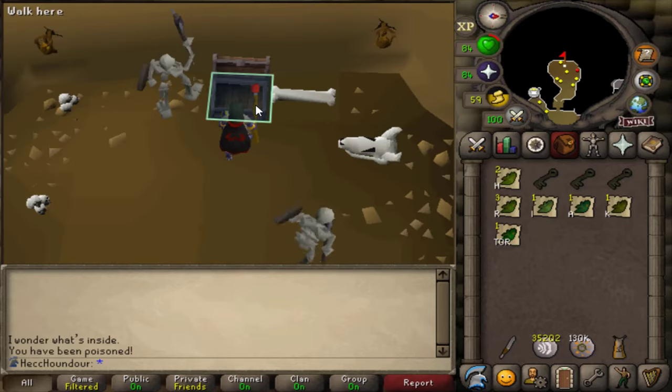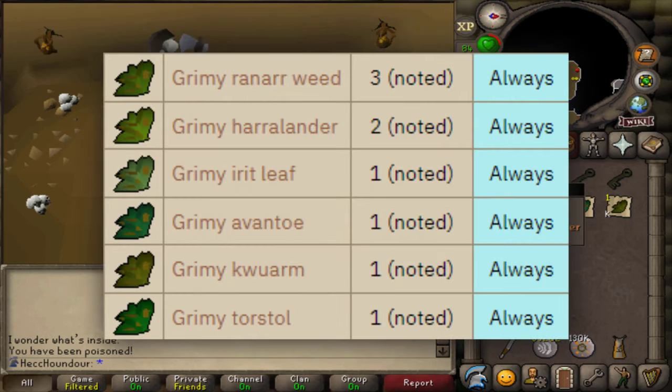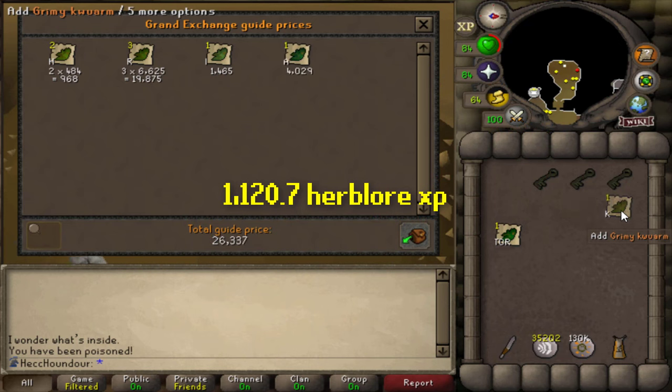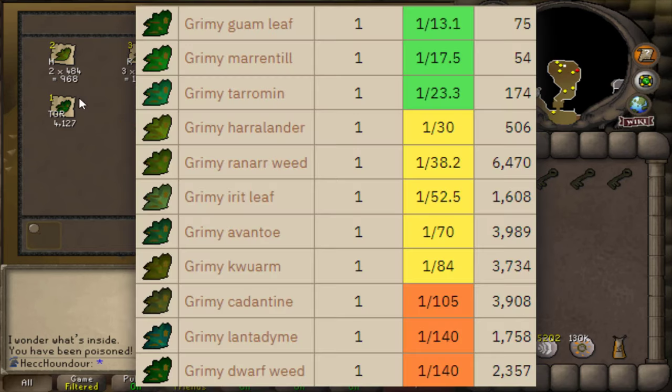I'd recommend anti-poison because opening the chest poisons you, and bring food if the skeletons aggro you. The chest always gives you the same amount of herbs, including 3 ranarrs and a torstol. In total, one loot of this chest gives 1,100 Herblore XP, assuming you clean all the herbs and make them into the highest level potions you can. Solarin also gives some herbs as regular drops.